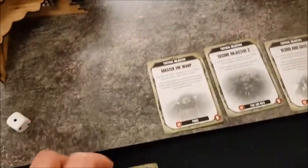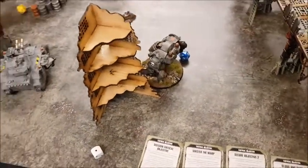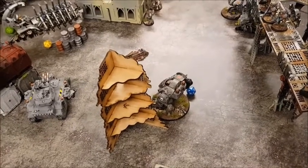End of Space Marines turn three objectives: Blood and Guts — destroyed a unit in the fight phase, one point. Secure Objective Two — Predator is on it, one point. Master the Warp — manifested a psychic power, one point. Mission Critical — holding Objective Two, d3 victory points and we rolled one but that's still a good scoop. Four points for the Space Marines this turn.